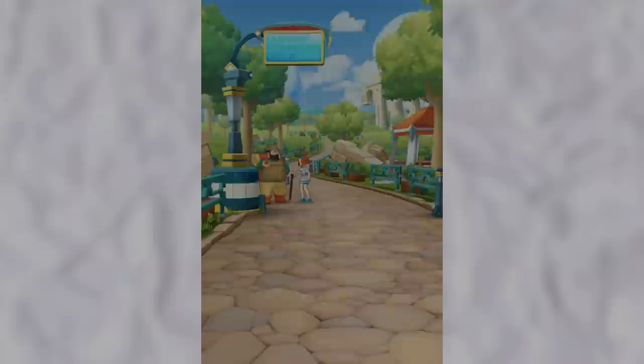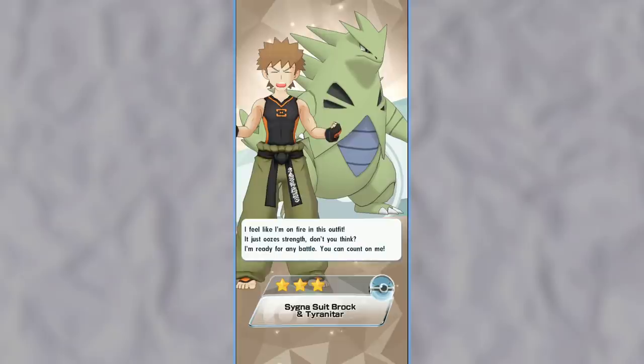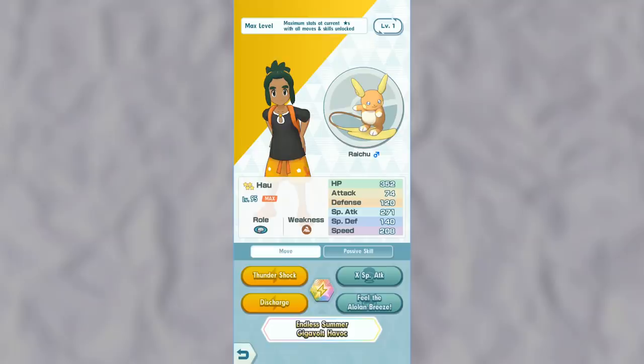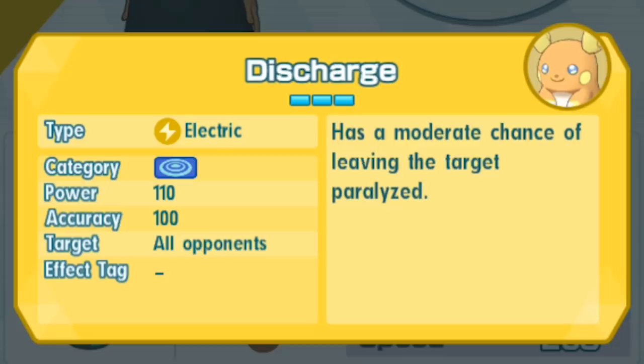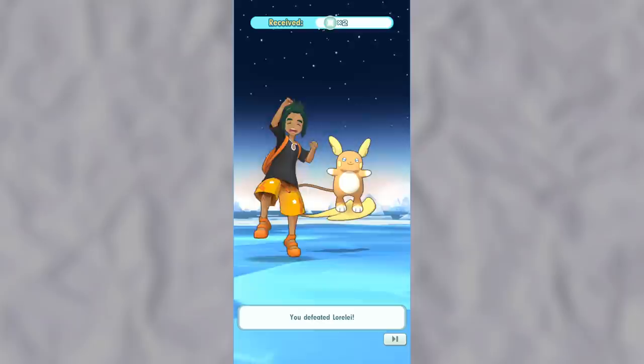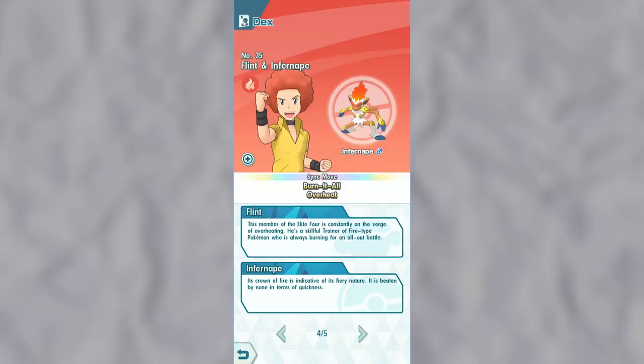After completing Chapter 10, unlocking the rest of the characters gets a lot faster because the next chapters don't have as many missions. From here you can play the Interlude and unlock Brock and Tyranitar, and then move on to Chapter 11 where you unlock Hau and Alolan Raichu. I'd recommend putting Hau on your team because he's so incredibly good — Alolan Raichu's Discharge skill is a very strong Electric-type attack, and the best part is it hits all three opponents at once. Using Hau along with Rosa and Skyla will make this game a piece of cake.